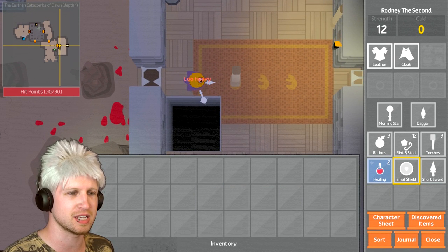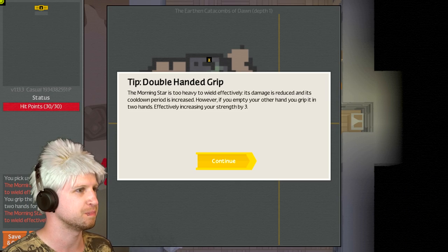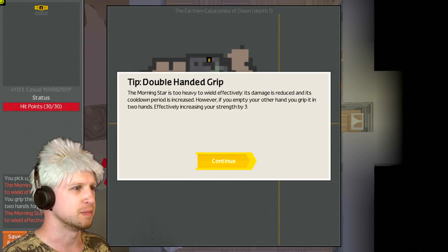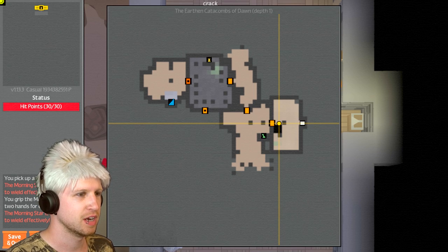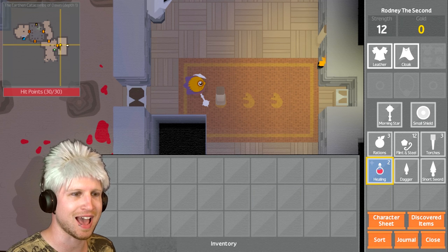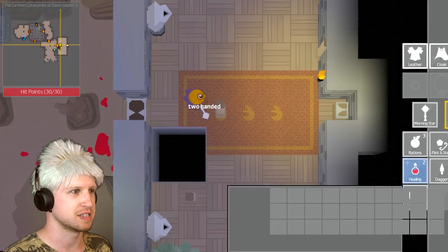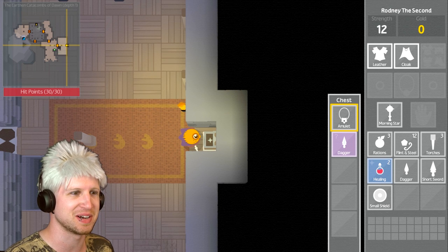Double-handed grip — the morning star is too heavy to wield effectively. Its damage is reduced and its cooldown period is increased. However, you can empty your other hand to grip it. I do like that mechanic. I don't recommend playing this game with a controller, though — it's cool that it does have it, but yikes, I'm getting my butt kicked.